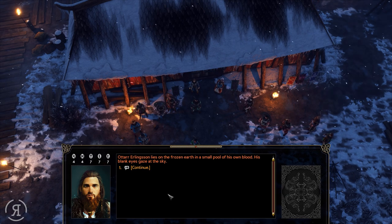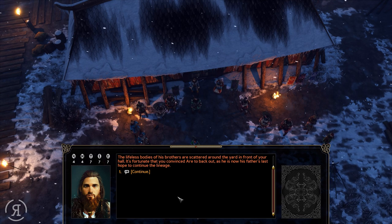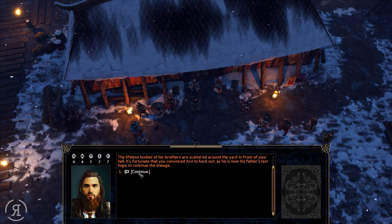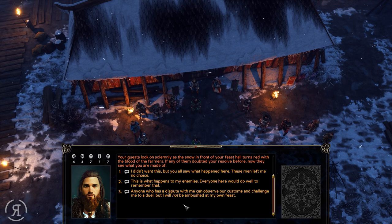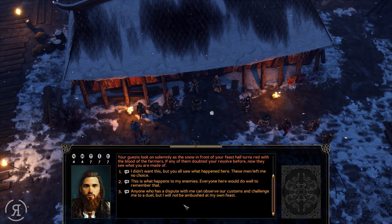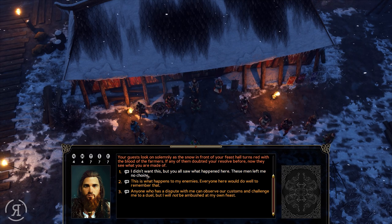Ottar Erlingson lies on the frozen earth in a small pool of his own blood, his blank eyes gazing at the sky. The lifeless bodies of his brothers are scattered around the yard. It's fortunate you convinced Ara to back out — he is now his father's last hope to continue the lineage. The guests look on solemnly as the snow turns red. 'I didn't want this, but you all saw what happened — these men left me no choice.'